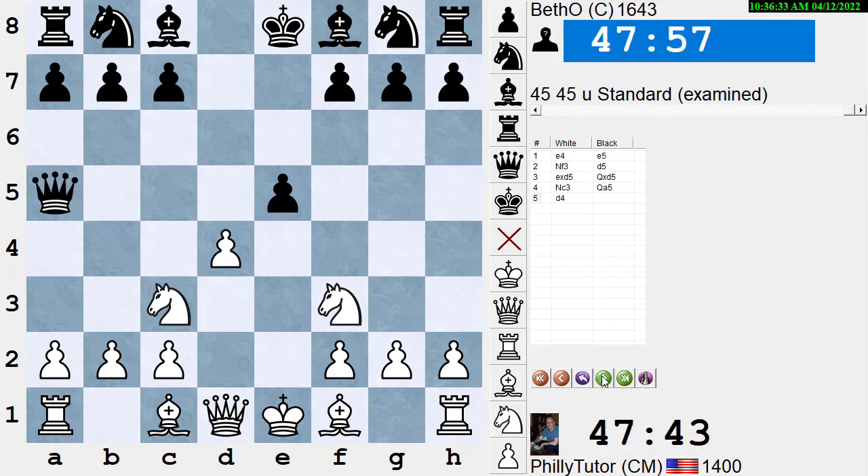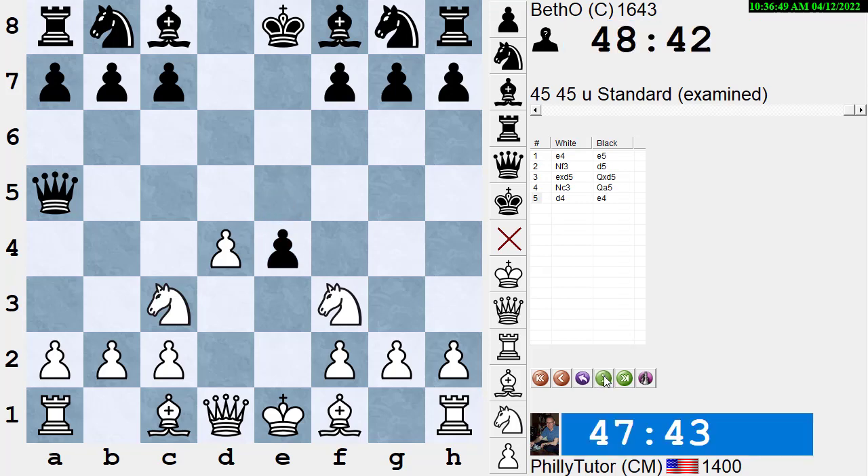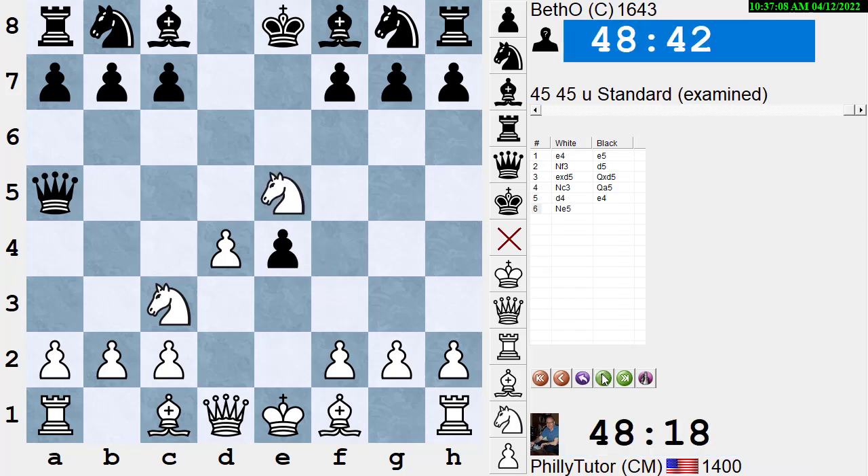Beth-O pushes the pawn and hits my knight — he AWLed my knight, so I have to move it. I can follow the principle 'move every piece once before moving any piece twice, unless there's a tactic,' but here if I don't move the knight, he has a counting tactic and wins the knight for a pawn. So I move the knight to e5. Now I have a double idea: Bc4 attacking the weak f7 square, or Nc4 to start chasing his queen around. He plays Be6.